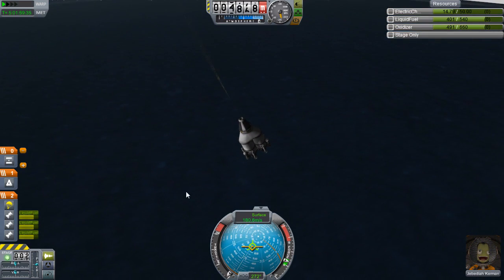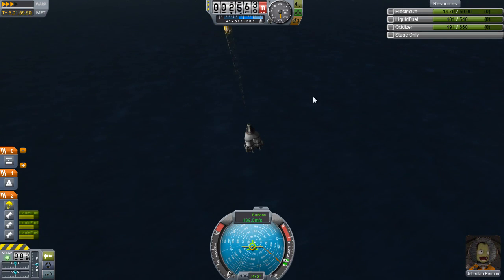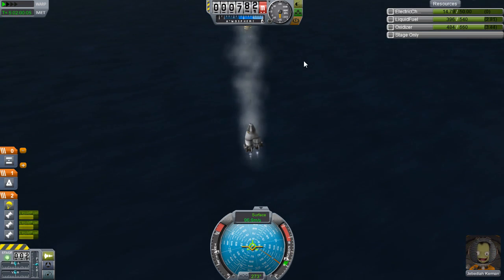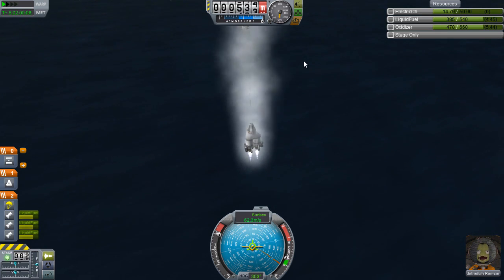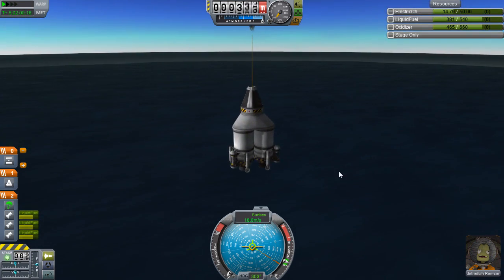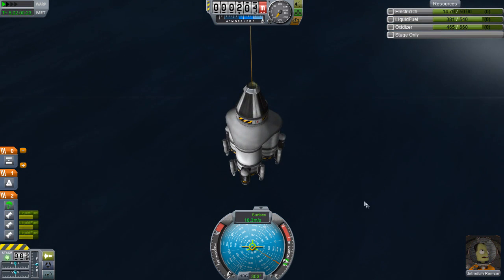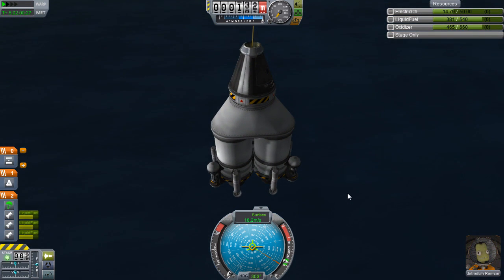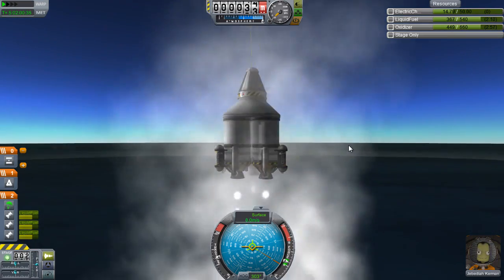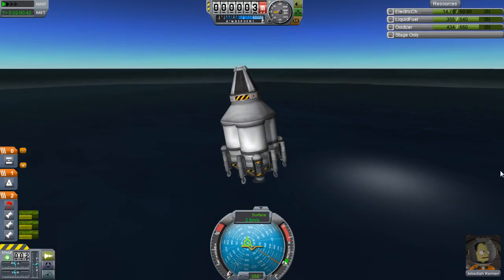To make sure the parachute doesn't yank us off the rest of the ship, I'm going to start burning before we hit 500 metres, which is when this will open. We can afford to time warp now because we're over the sea, so we know exactly what our altitude is. One kilometre — we've got loads of fuel, so we're going to start burning now. 600 metres, full throttle, 500 — parachute opens. 20 metres per second, under only resistance provided by the parachute. At 100 metres we're going to start burning and hopefully bring it down to less than or equal to one when we hit the water. Burning — 12, 11, 10, 9, 8, 7, 6, 5 — and everything is intact.